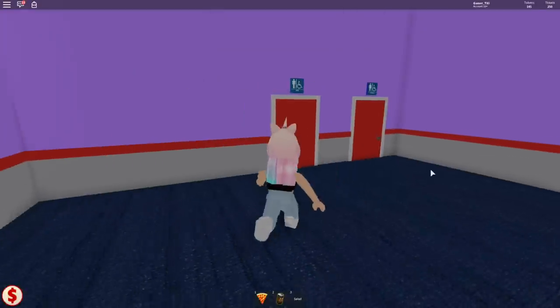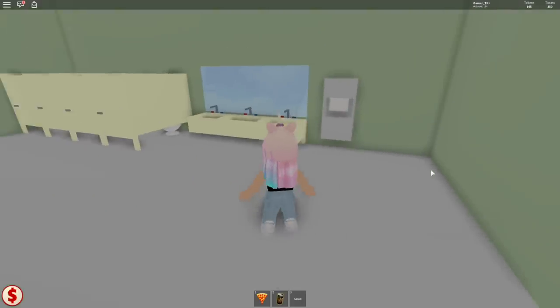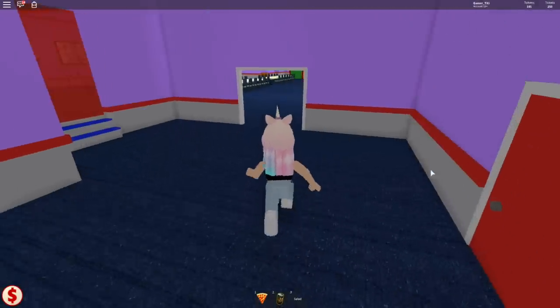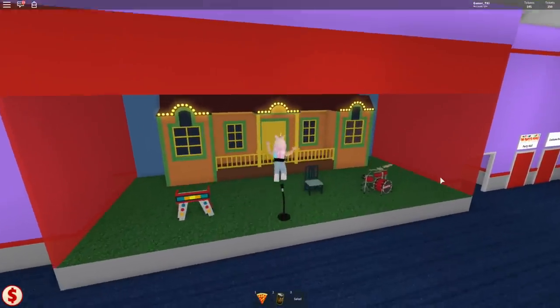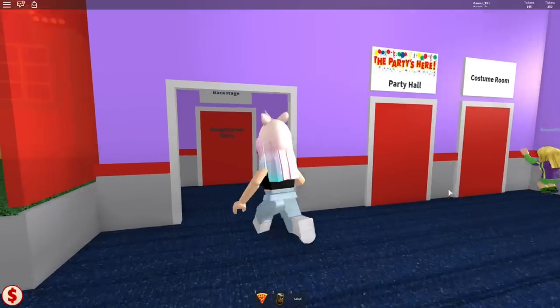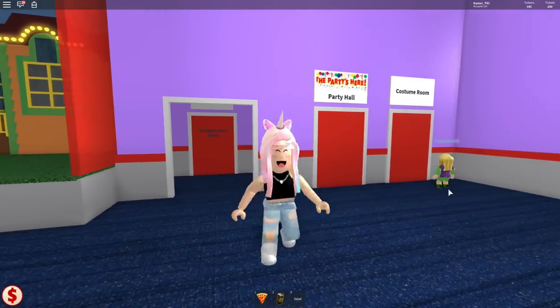Over here they have the restrooms in case you gotta go tinkle. So they have a boy and girls bathroom. Let's see if it's nice. That's pretty nice and clean — that's always good. Not like the Chuck E. Cheese around my house. And here they have the little stage where Chucky and his friends go and sing and stuff for birthday parties, but there's no one here. They have a backstage for employees only, and they have a party hall.